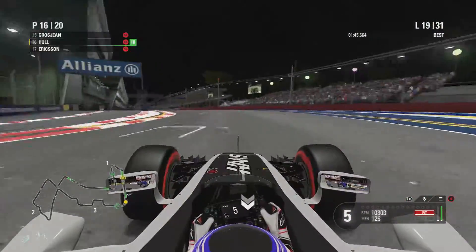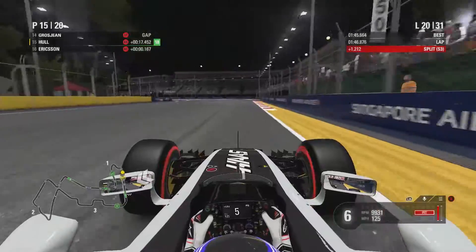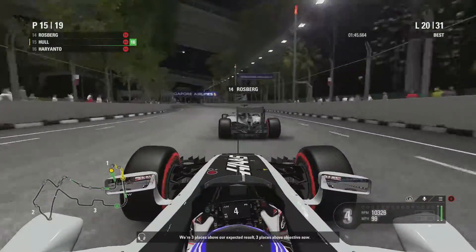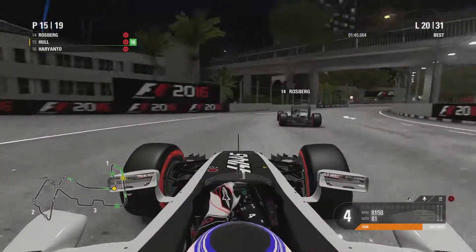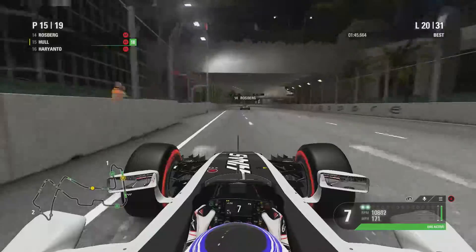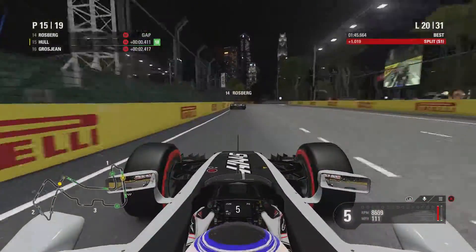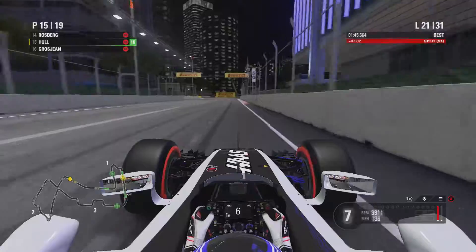Grosjean has just pitted from around 5th place — he feeds out just behind us on lap 20. Interestingly, Rosberg comes out just ahead of us. Then Marcus Ericsson apparently tried to make a move on us into Turn 1, made contact, and is now out of the Grand Prix. I couldn't get a replay camera of that annoyingly. Rosberg is just ahead on lap 20 — we're 15th. It's always annoying when you get put out of sync like this.